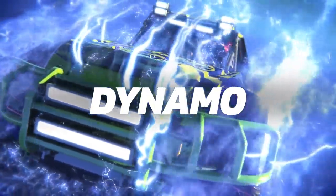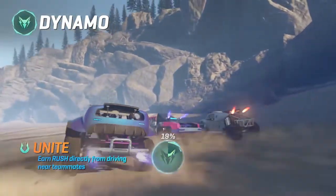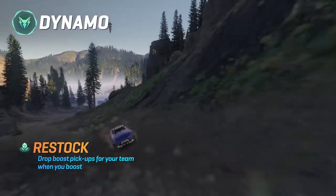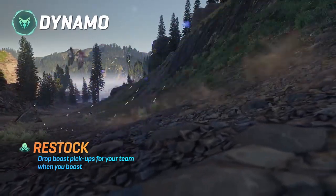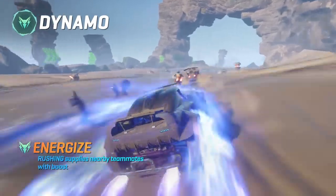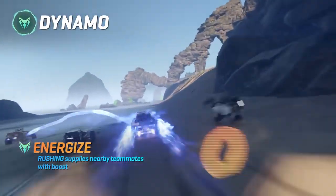Dynamo. For when you're in a real giving kind of mood. Unite: stay extra close to your teammates to top up your rush tank. Restock: share the wealth by dropping boost pickups for your team. Energize: hit rush and become a high speed boost hotspot for any teammate wise enough to be nearby.